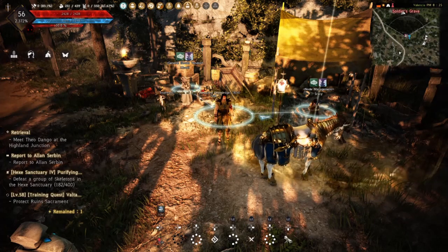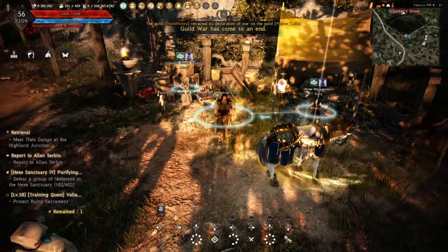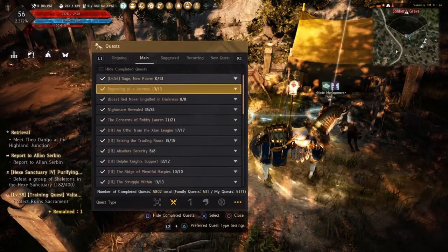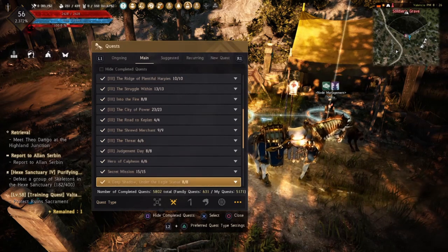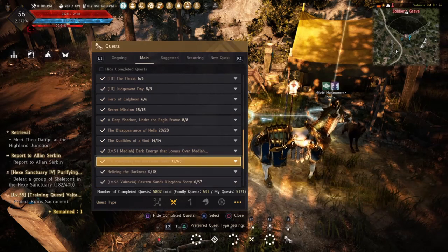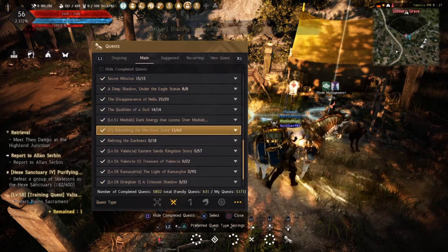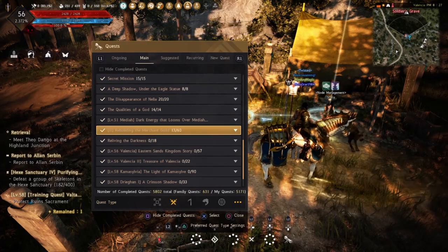Here we are at the soldier's grave, and this is where we finished up where we got to level 56. I thought this would be a good place to come back to and just show you where we got to. If we look on the quest tab, I've opened up all the quests you can see. We went past the Calpheon quest line, and this is level 51 Mediah — the start of the Mediah region. We're into the second quest line in Mediah, about 13 quests into it, so we're not really too far in.